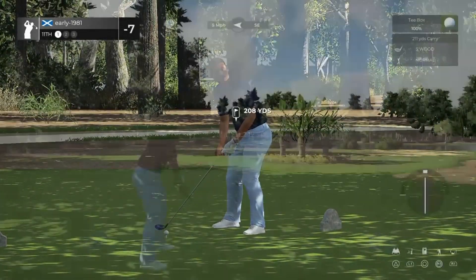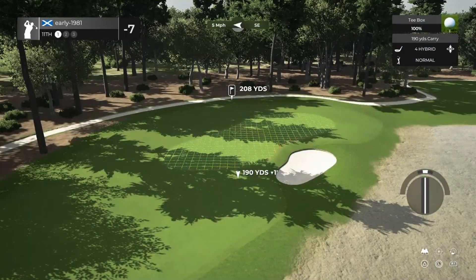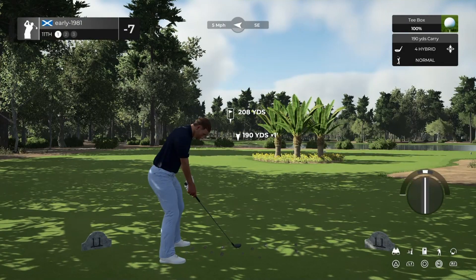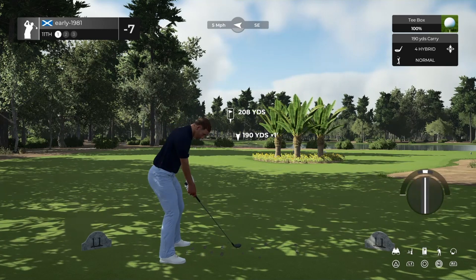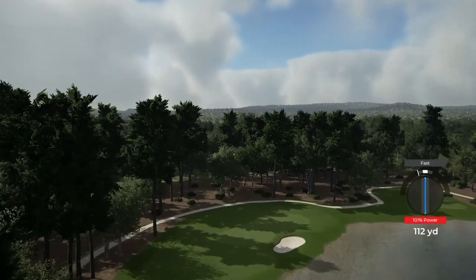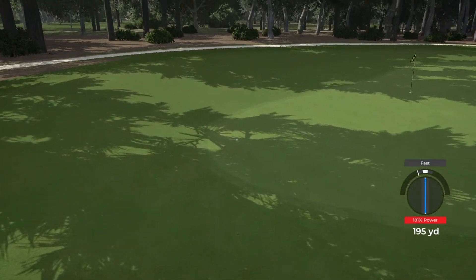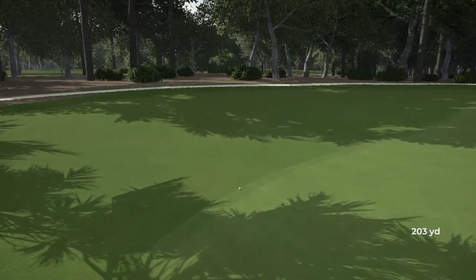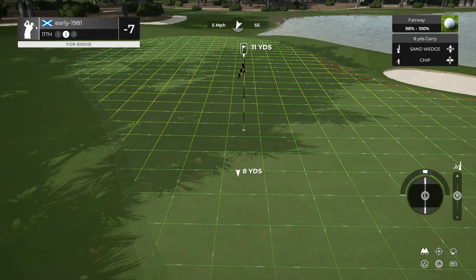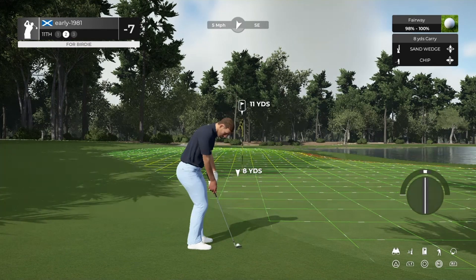But this course does have a real challenge to it — it looks like another treacherous par three. Wind has died down to five mile per hour, so I think we can comfortably play this four hybrid and allow the wind to take us right. Another fast, and with that it's going to be another green in regulation missed. We have missed a lot of greens in regulation so far — our saving grace has been our short game in and around the green.